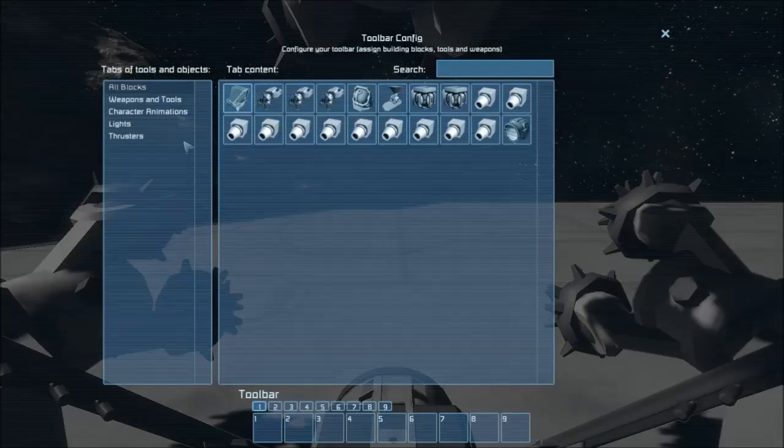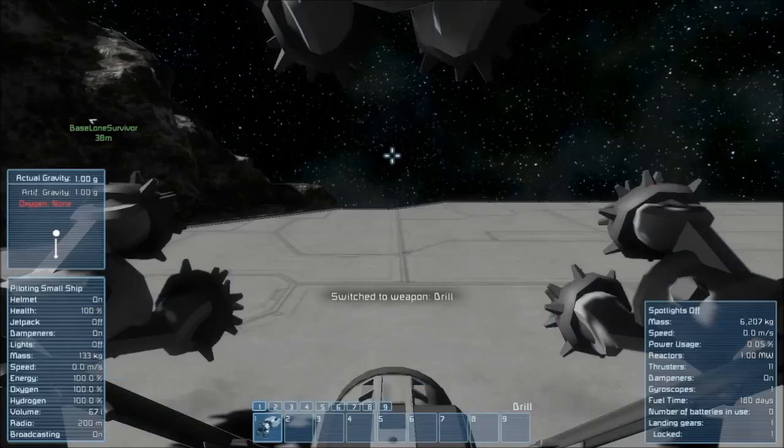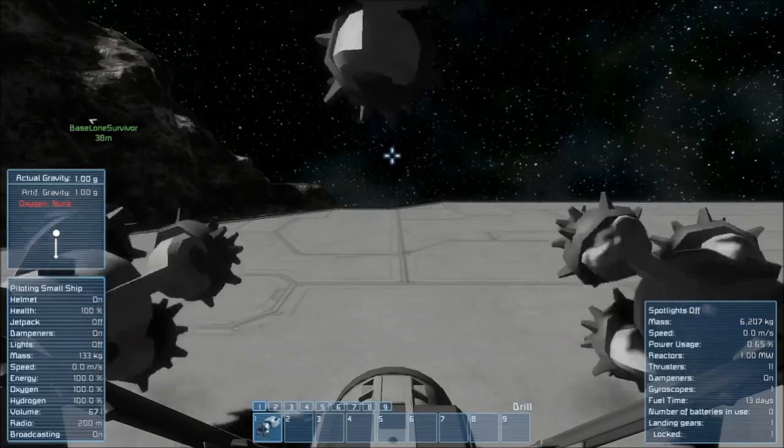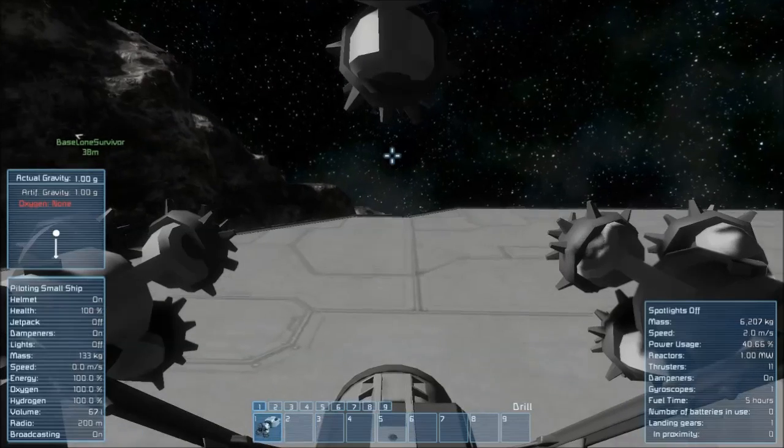Before we proceed, we need to grab the tool in our toolbar. So go ahead and press G, go to weapons and tools, grab the drill. What this allows us to do is press 1, and we treat it like any other first-person drill or gun. If you just hold down your left mouse button, these will turn; if you let go, they'll stop. We always need to press P to disengage the landing gear, and then we're safe to take off.